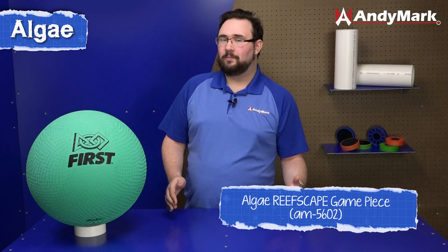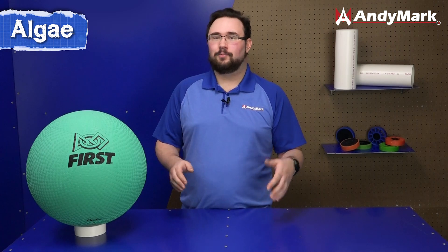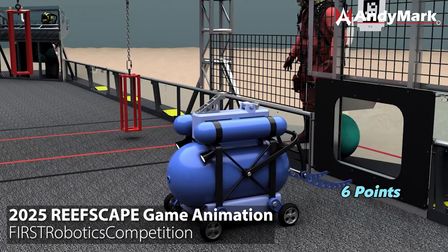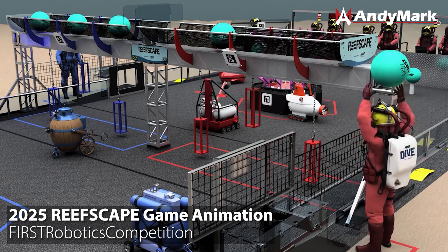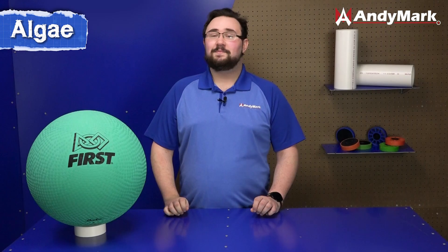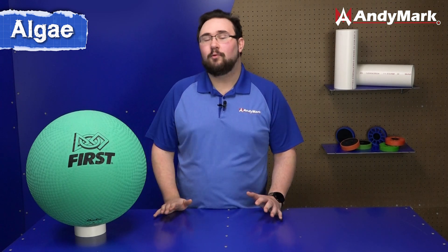Once algae is removed from the reef or picked up from the three set positions where they start on the field, you can score them in the processor. The processor is a low goal affixed inside the field perimeter on the right side of your alliance. When you score algae into the processor, it goes to the opponent's human player who can then pick up the algae from the processor and throw it into the net above the barge. This means that scoring in the processor typically means that both alliances are going to get some points from the interaction.